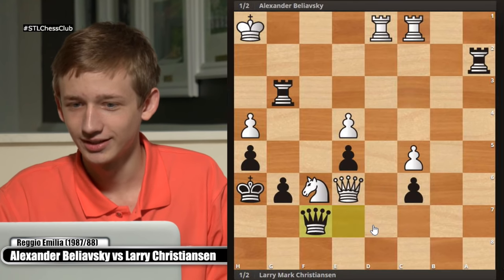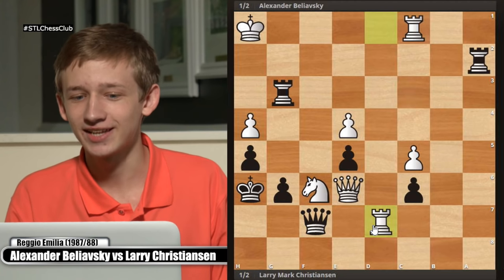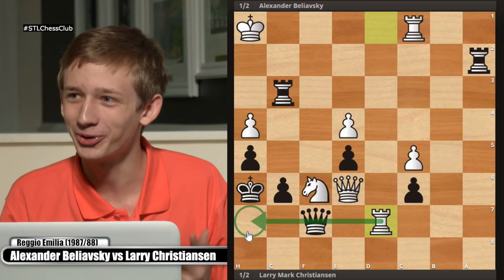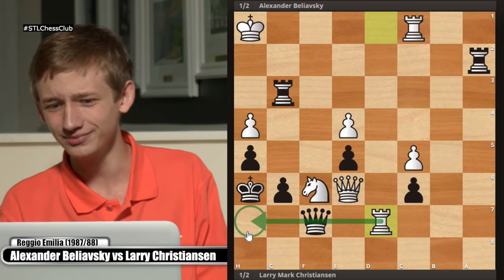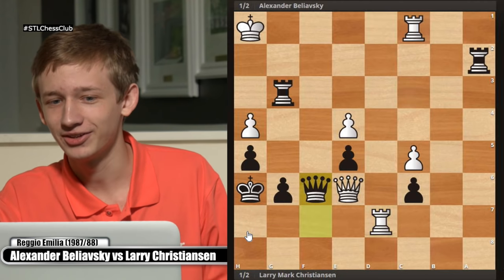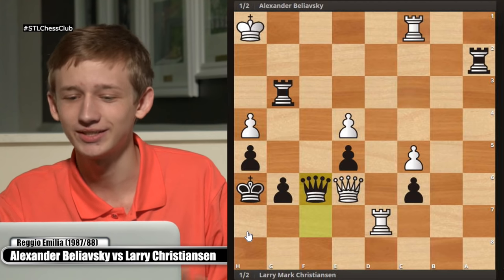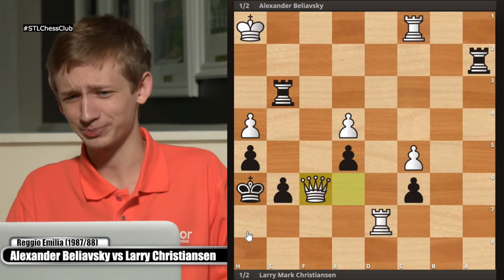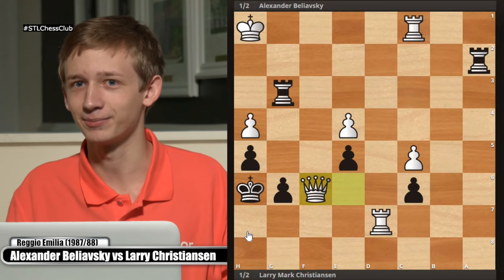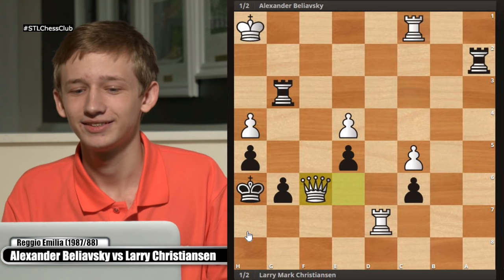Larry just plays rook takes g3, king h1. He plays queen takes f7 — same idea we've just seen. After queen takes queen it's the same perpetual draw. Larry's got one idea and he's sticking with it. Queen takes queen — once again Belyovsky says, rook d7, this is checkmate, let's go home. Larry played queen takes knight, and Belyovsky just played queen takes queen thinking the game is over — and then he was shocked and appalled at black's next move.